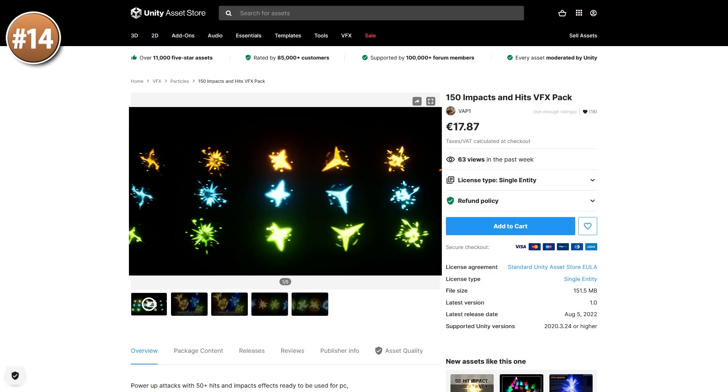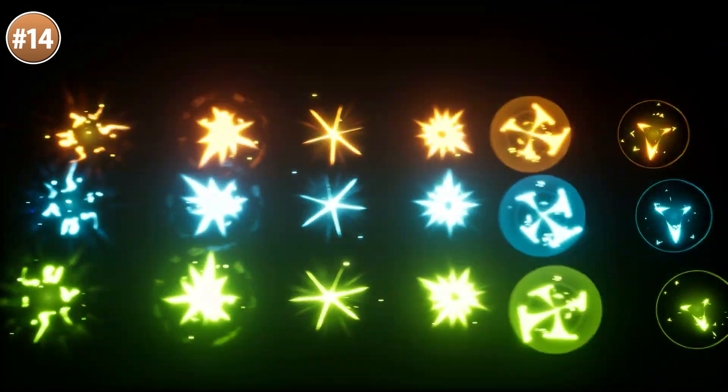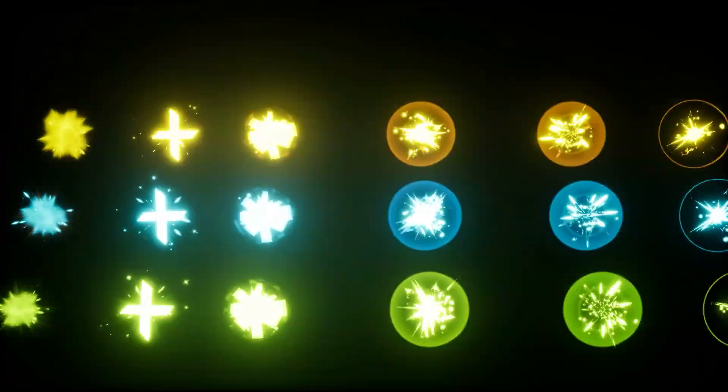For some effects, look at these impacts and hits. This would be perfect for adding a bunch more punchiness to your player actions. There's lots of color variation that can represent whatever you want, so quite a lot of variety.